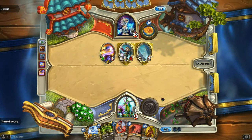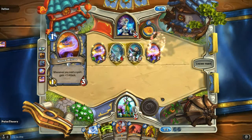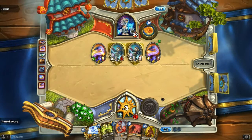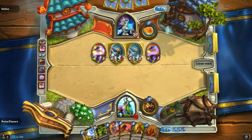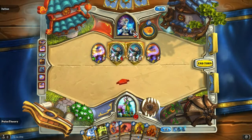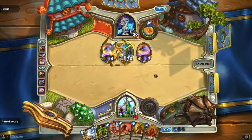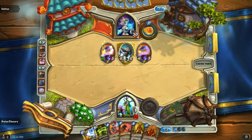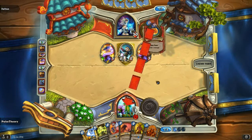We can't do it right now — oh my god, this is gonna suck. I think I want to Swipe and then on turn five use Keeper of the Grove instead of Starfall. I actually think that's what I want to do.